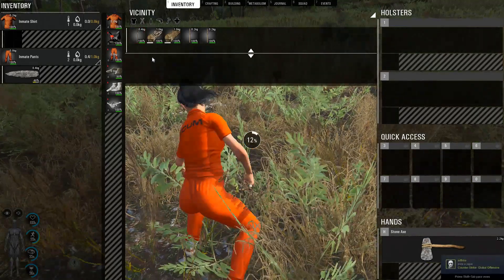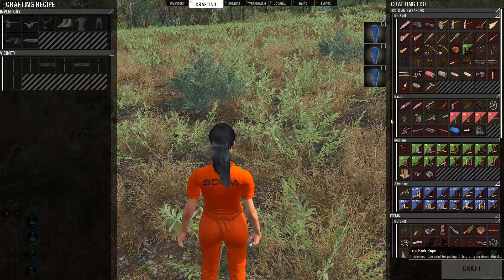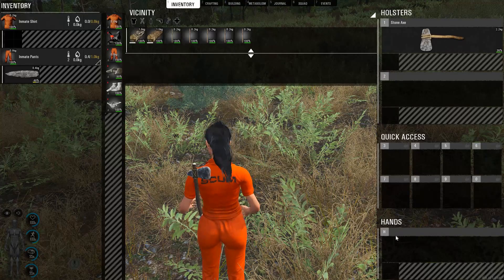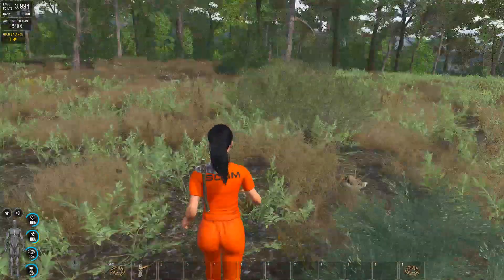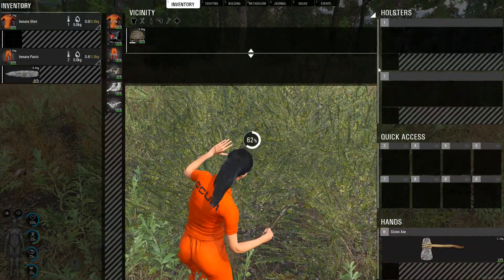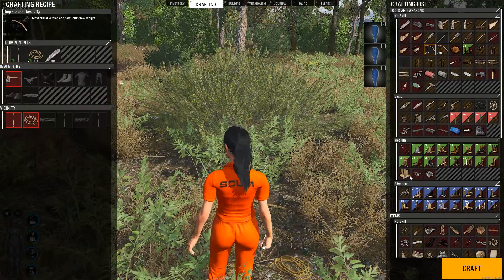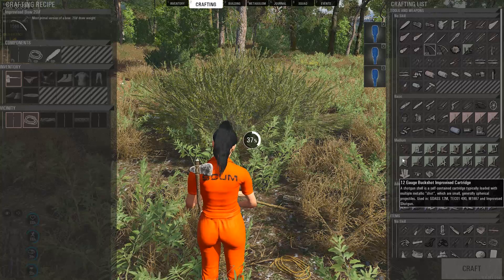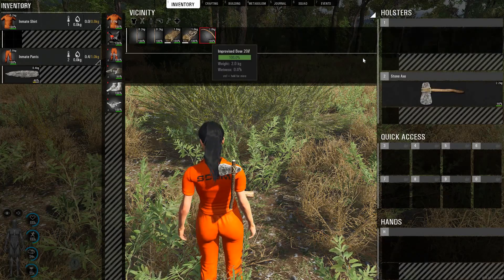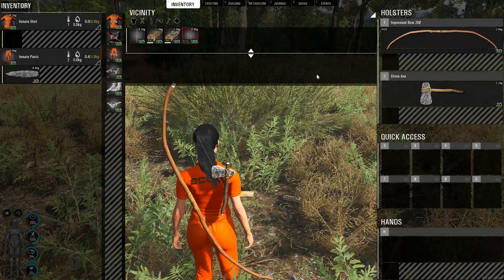I'm gonna need some rope. Let's make sure we have the best possible early defense. A rope — this one, the 20 pounder. Because if you just go around with nothing in your hands it's gonna be a nightmare, especially in a server that has a lot of puppets. Okay, some arrows — so now we need a place to put the arrows.